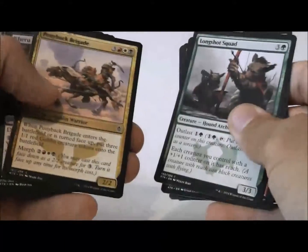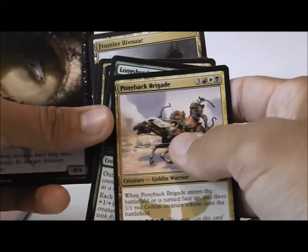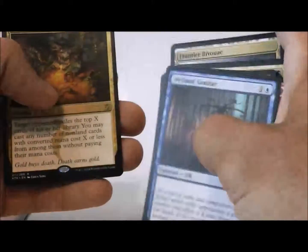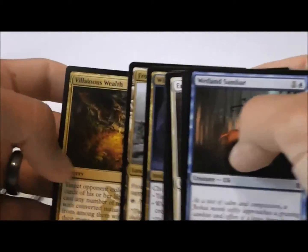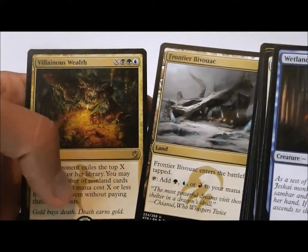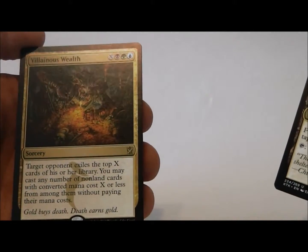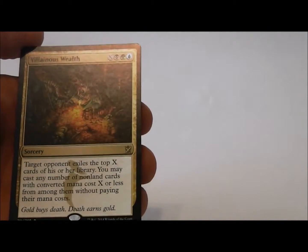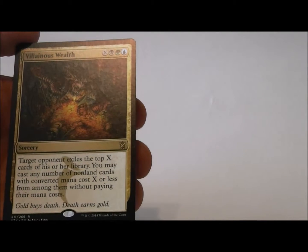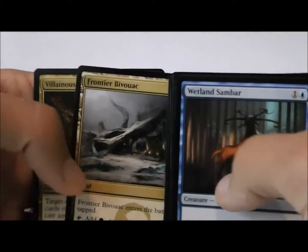I like Longshot Squad next; I like Ponyback Brigade as well. So maybe Frontier Bivouac followed by Ponyback Brigade — those would be my top picks. Villainous Wealth maybe pick three or so. Let me know what you think of this pack. Would you take Villainous Wealth first? It just seems too hard to cast — you need three different colors, and how many do you need for it to be worth it? Again, I think five. So by turn eight, if you're not dead by then, do you really need this card? That's kind of my thoughts.